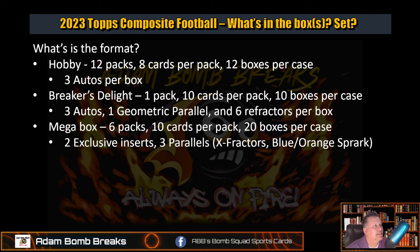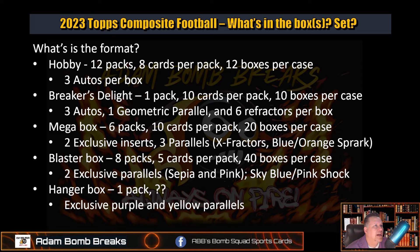Megabox: 6 packs, 10 cards per pack, 20-box cases, and you do have some exclusive inserts — really they're parallels: X-Fractor, Blue, Orange, or Sparkle. Blaster is kind of the same thing, with Sepia, Pink, Sky Blue, and Pink Shock parallels — 8 packs per box, 5 cards per pack, 40-box cases. Hangers are one pack, about 20 cards per pack, usually 64 boxes per case, with a purple and yellow parallel.